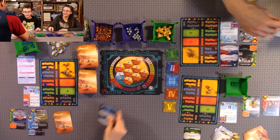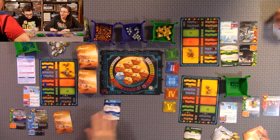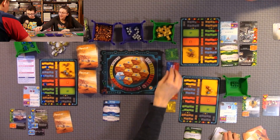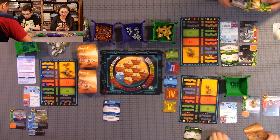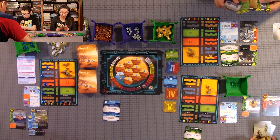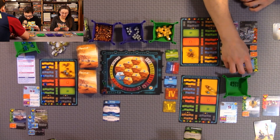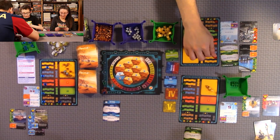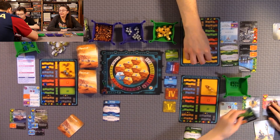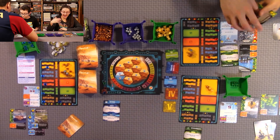Anthony chose Development, Quentin chose Action, and I'm on Production because I need money. We're doing Development first — that's where you get to play one green card if you want. All my green cards I'm playing are cheap. The Insects card is probably the best card in the game because for each plant you produce, you produce one more.